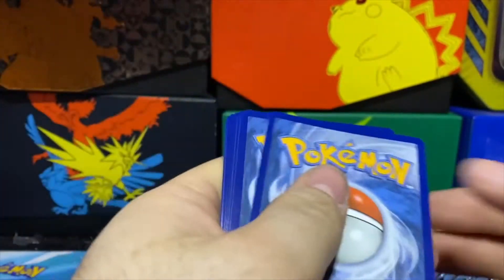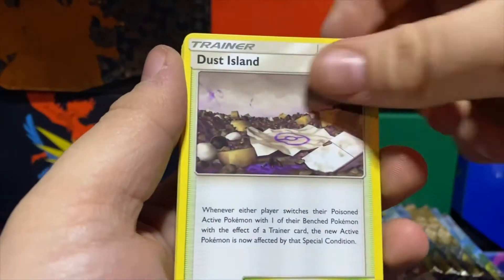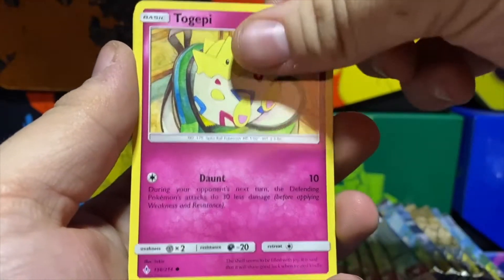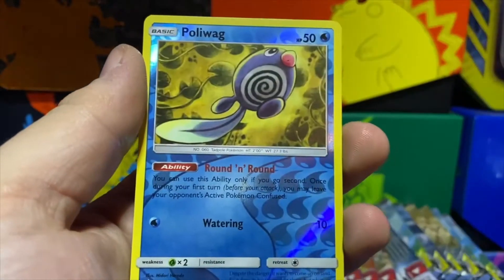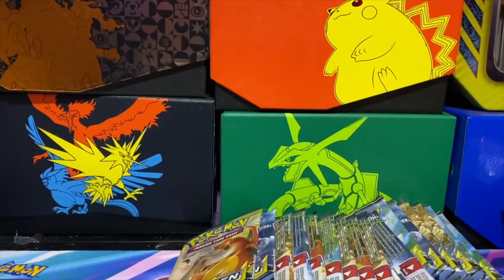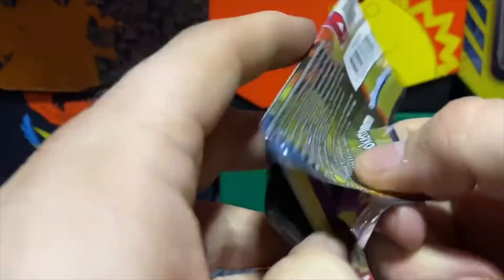Leaf Energy, Dustox, Golbat, some flames, Tentacruel, Gastly, Togepi, Pikachu, Murkrow, Rhyhorn — reverse is a Poliwag and we got an Aromatisse regular rare. My pile has decided to turn evil and attack me. Can we get another Charizard and Reshiram — whether it be the regular or the full art?